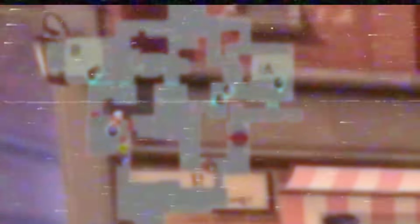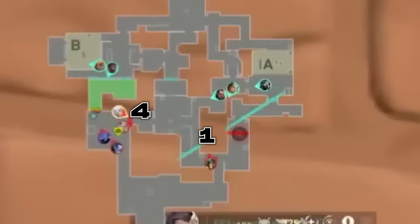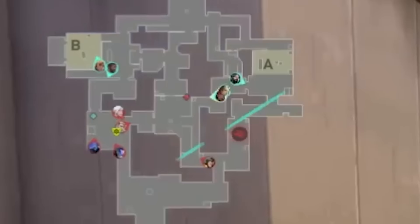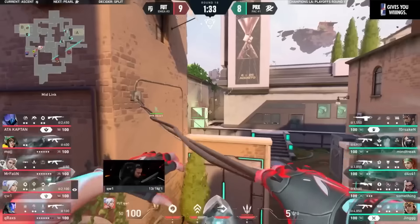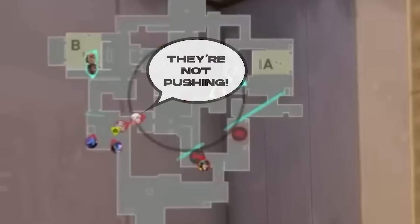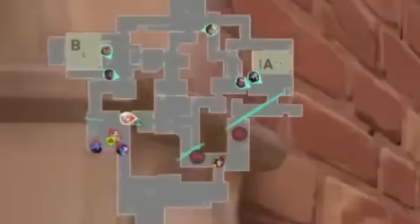FUT are in their anti-sky 4-1 default and are still prioritizing B main, but they start in positions to counter an aggressive play where everyone can swing off each other. Sova recons catwalk, it tags nothing, and Kiwi updrafts to catch him — but he's already tucked away. But now that they know Reyna's op-ing and not running it down mid, they feel safer to take B main.